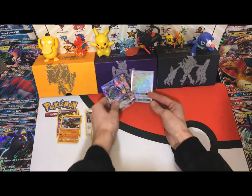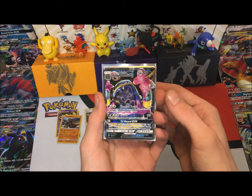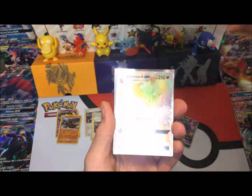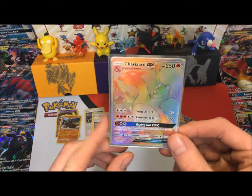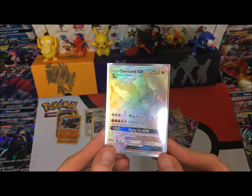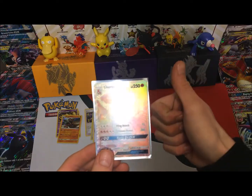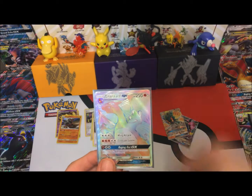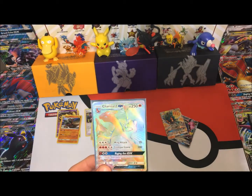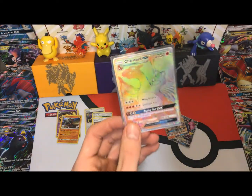Let's take a quick review of what we've got: a Muk GX, a Marshadow GX, and the all-star pull — the Charizard GX. I don't think it's going to get much better than that, folks. If you guys enjoyed that video, please give it a thumbs up, subscribe, and I'll see you next time for part two. Enjoy!